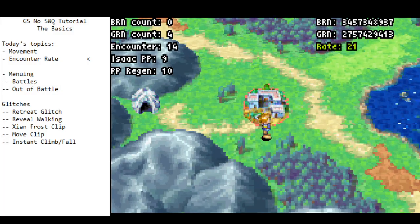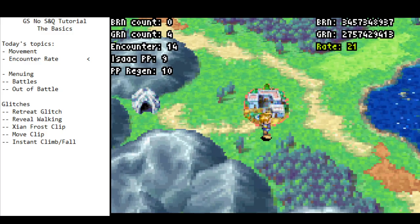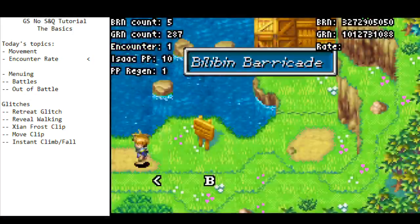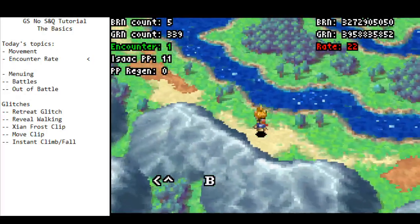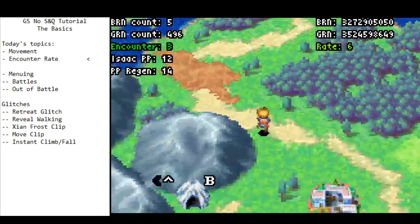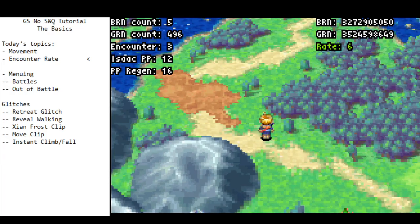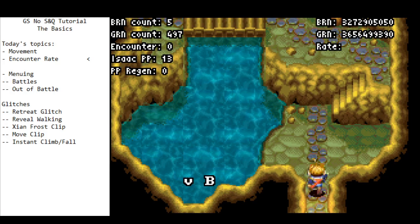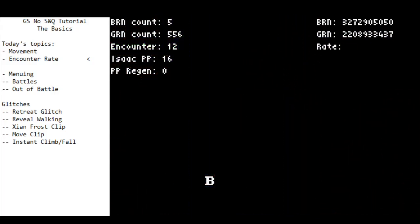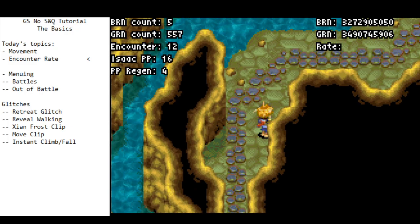Encounters can be reset. If I enter and exit an area, my encounter resets to zero. Sometimes what we'll do is run along, and if we haven't gotten an encounter yet, we can take a reset in Billibin and reset our encounter rate back down to zero. This generally works on any town or any area — basically any time you do an area transition. From Groma Cave to the world map resets it, but if you transition between rooms within Groma Cave, the encounter rate stays the same — there are no encounters in dungeons in this game anyway.